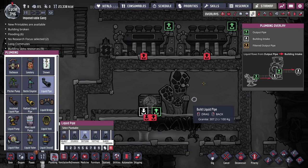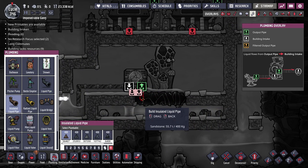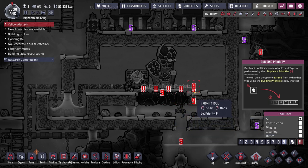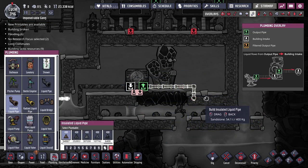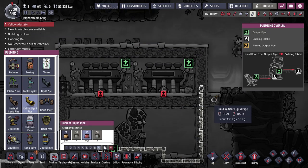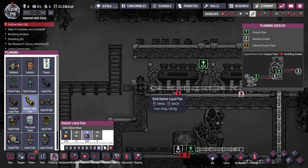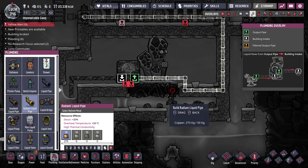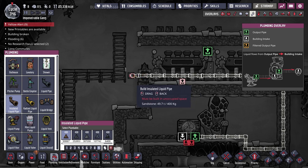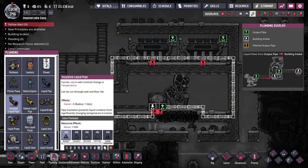Back over here — we've got our steam turbines, thermo aquatuner. The steam vent is going to erupt in 27 cycles. The plan: we're going to set up a loop of water going into our thermo aquatuner, keep it insulated, and the thermo aquatuner is going to cool that down. Then it goes around, up, through this room via radiant pipe to cool down our steam turbines, back to insulated tile after leaving the room, and connects back into the input again. It loops around over and over, getting colder each time.